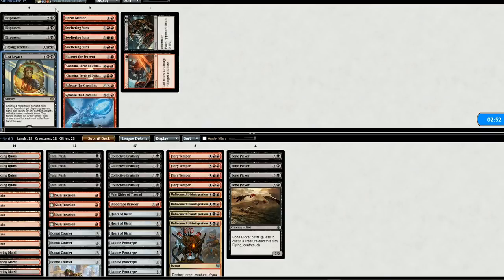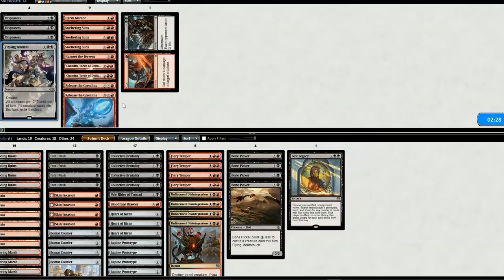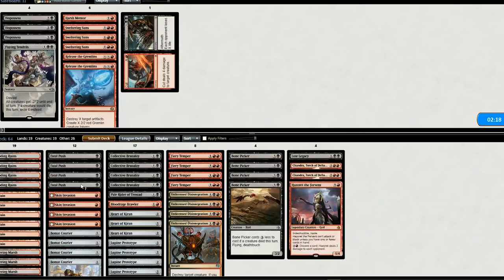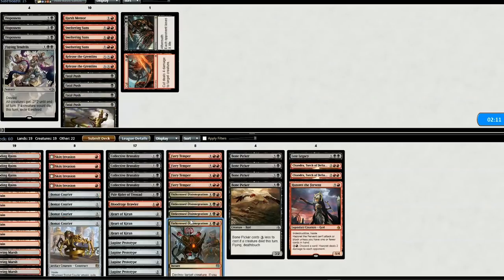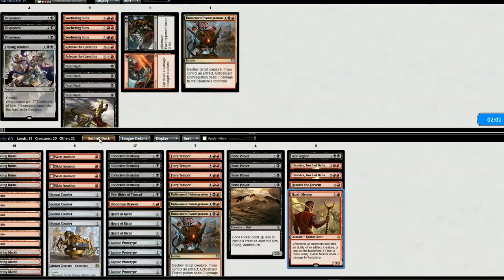For sideboard: definitely Lost Legacy — if we can play it, we can name Approach to the Second Sun and remove it. And since they don't really have any creatures, we can put in Chandra and Hazoret. We'll get rid of the 4 Fatal Pushes and one other card, swapping in Harsh Mentor even though it doesn't really do anything. With that, let's go to game two.